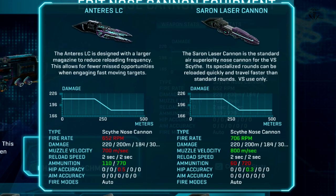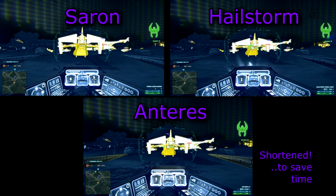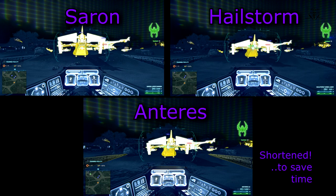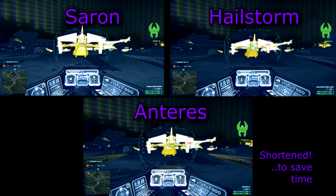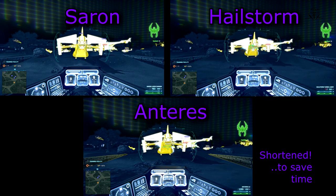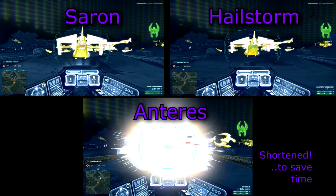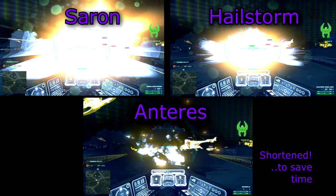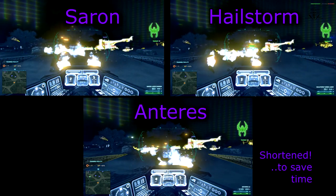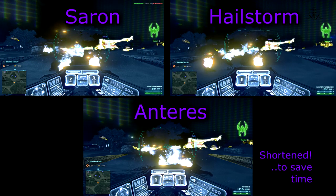It has the same damage model and reload, but accuracy is taken from the Rotary. The difference between Sauron and Antares is that Antares shoots slower and its muzzle velocity is slower. But the clip is 40 bullets larger, which is more than 50%. In the background you can see a test between Sauron, Antares, and Hailstone trying to kill a Galaxy. Surprisingly, Antares kills the Galaxy first, then Sauron and Hailstone kill the Galaxy at the same time.